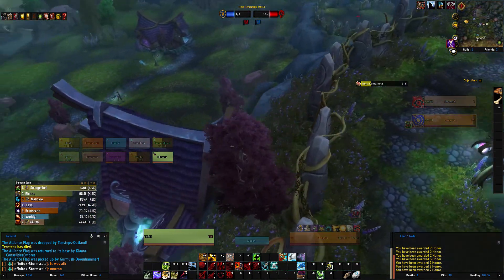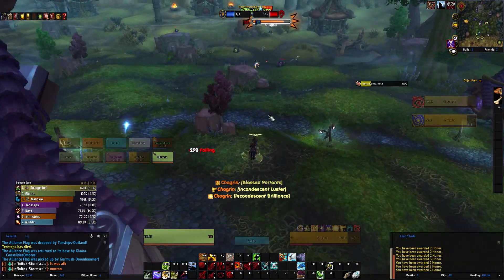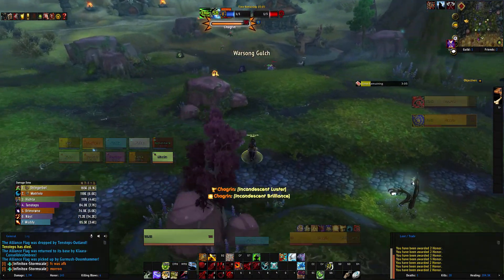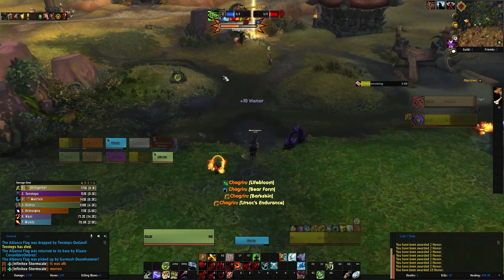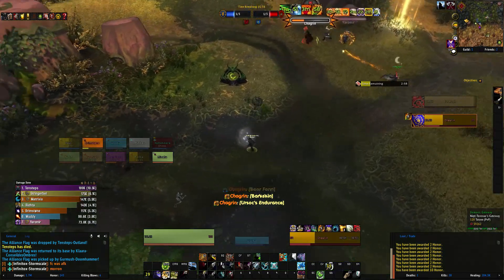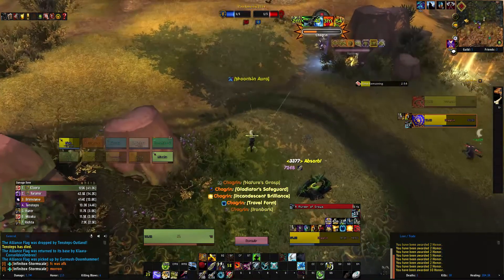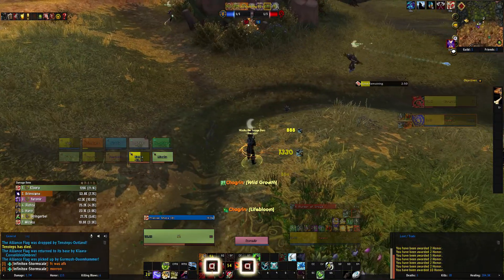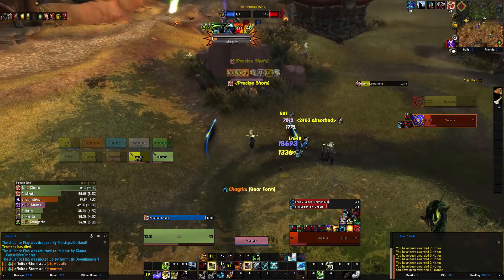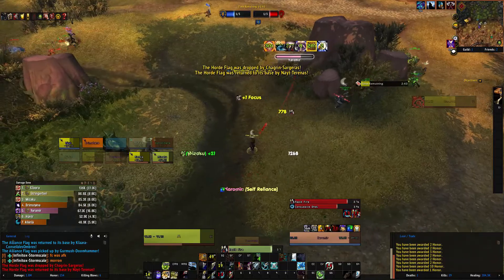I'm gonna make a beeline for the EFC. I don't have Trueshot Aura so that's something I'm missing, but I'm gonna use my trap because then he can't shapeshift out of it. I'll do this, then Double Tap, hit him with my Aimed Shot - there we go - then follow up with two Arcane Shots, and we got it! Good job to everybody else.